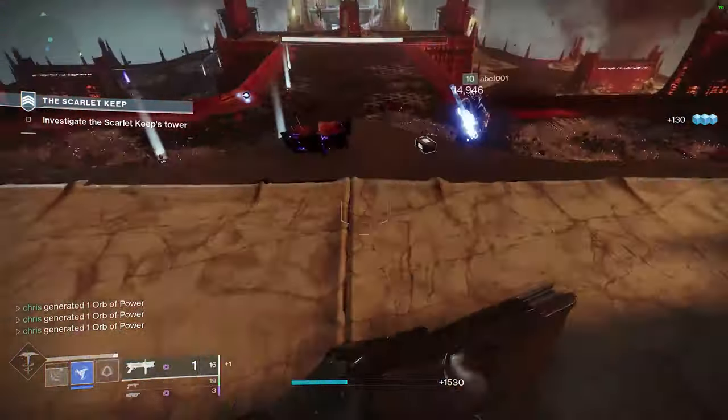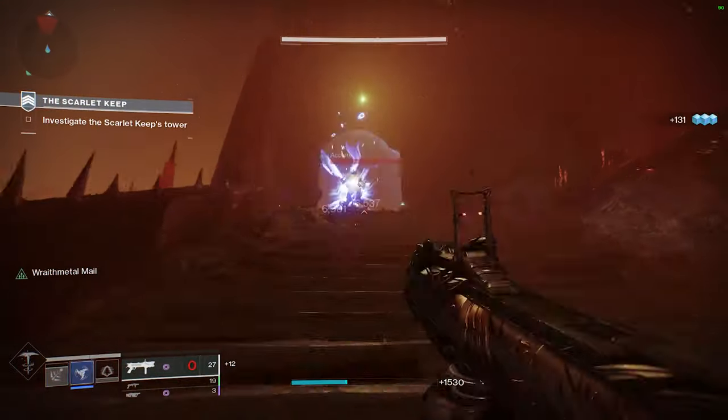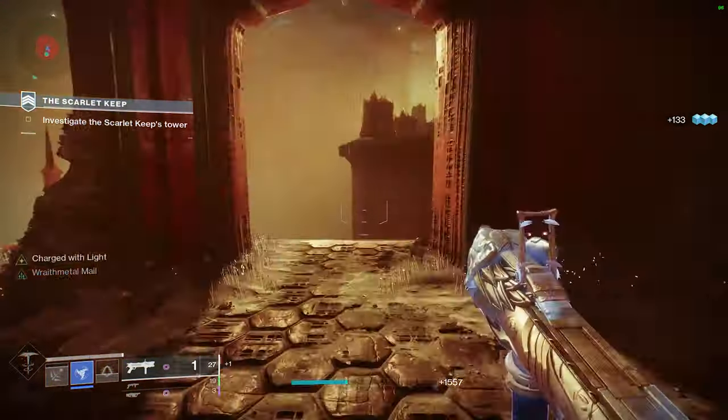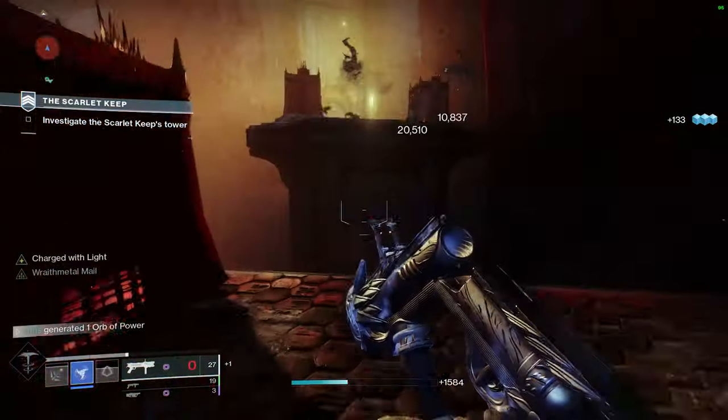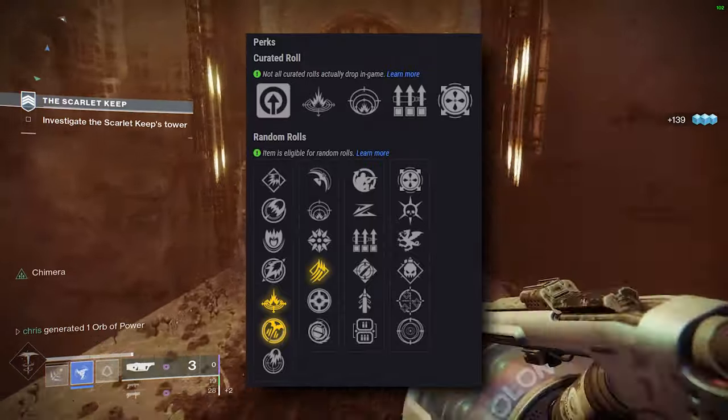I think the hardest thing to chase will be having an optimal roll with Spike Grenades. In case anyone is wondering, secondary barrel options would be Linear Compensator or Quick Launch, and for the magazine the secondary option would be High Velocity Rounds.